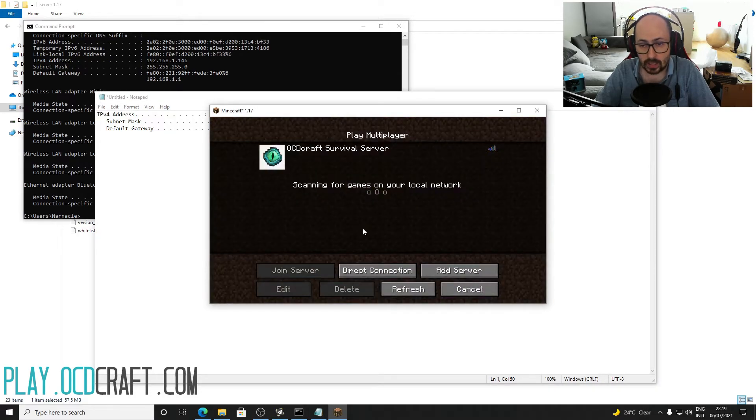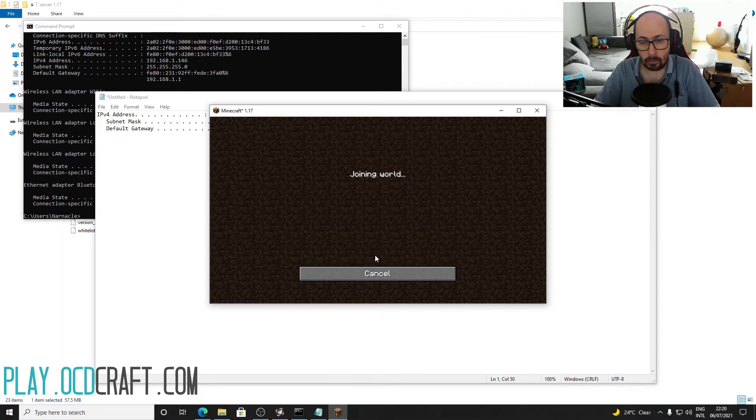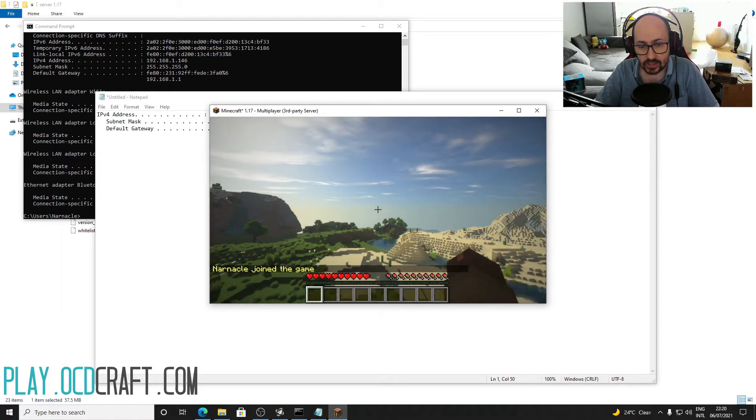You would need the IPv4 address written there in the next step. Now open Minecraft, click on multiplayer, then direct connection. It will ask you to give the server address. Type in the IPv4 address which you copied earlier, then click on join server. Bang, you made it. Now you are free to play Minecraft 1.17.